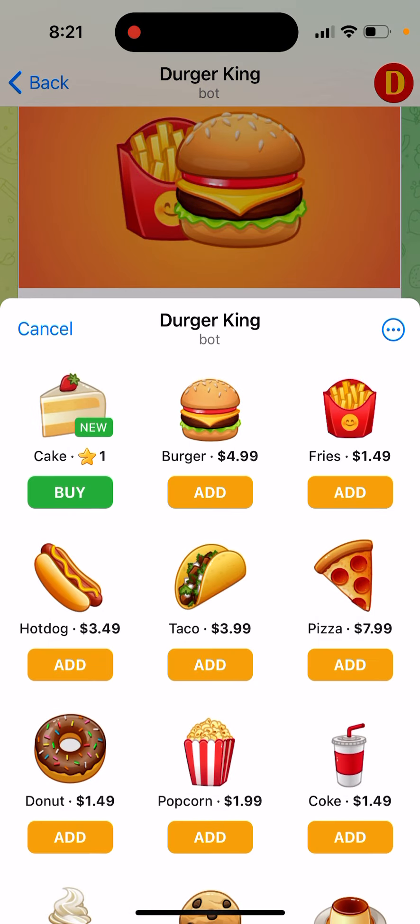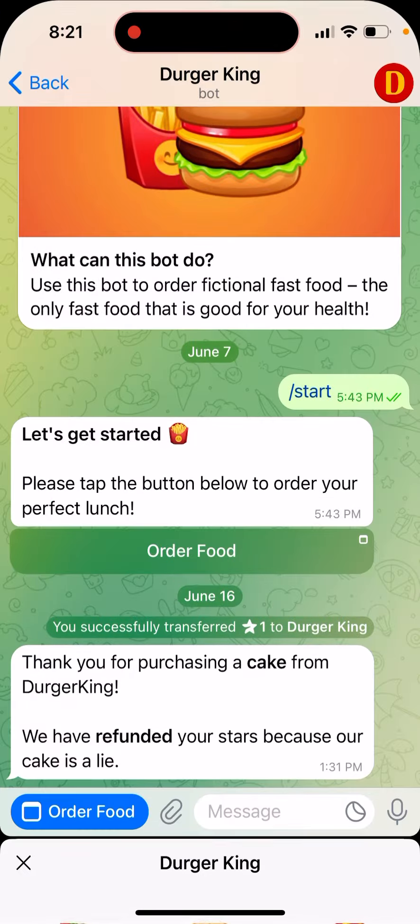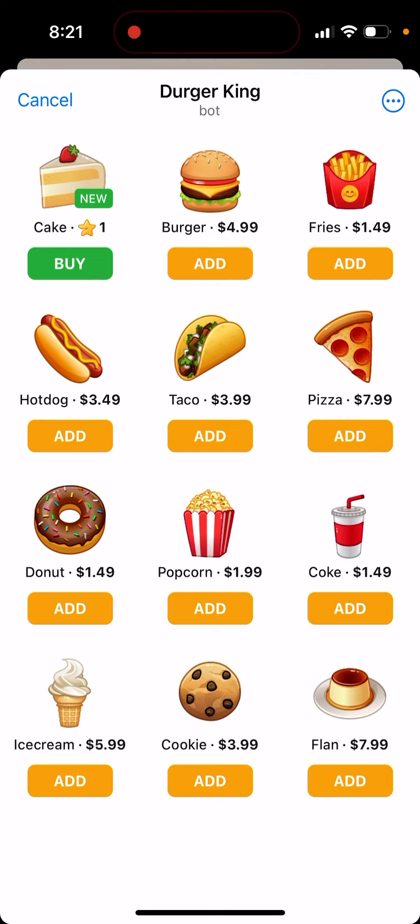In the bottom left you just have 'order food,' and you can try to buy it with stars. If you don't have stars yet, you will be prompted to buy stars — so this is where you can buy them right from here.